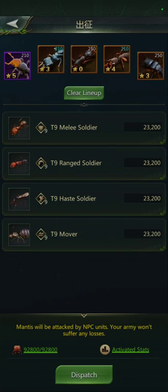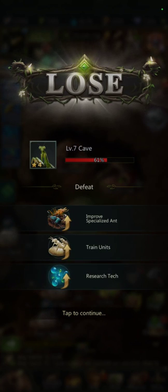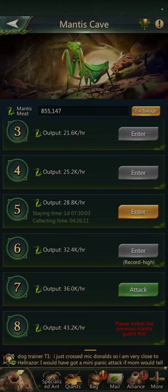Let's see how far we get with that selection — about the same result. So I have to upgrade my specialized ants quite a bit, and also my other army stats through the snail, the gears, and all the things that boost my ants before I can get to the next cave level.